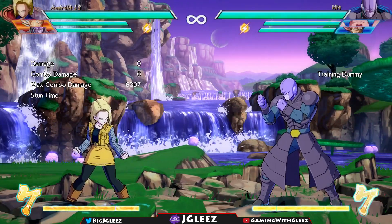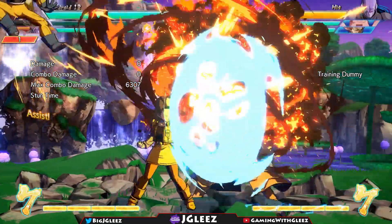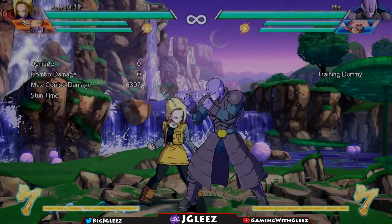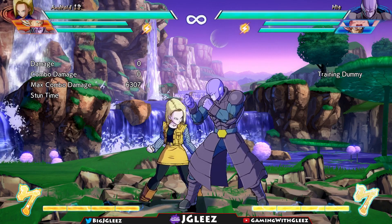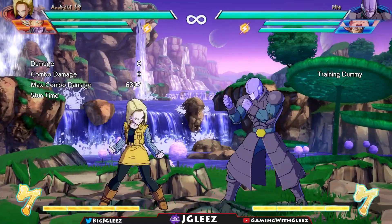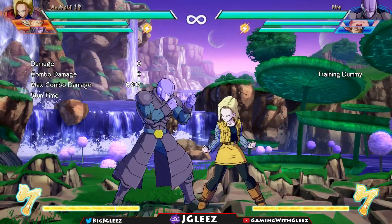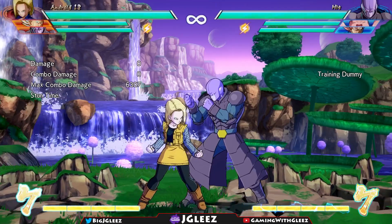The next thing we're going to talk about is using our assists to extend pressure. We have Vegeta out there shooting projectiles, and Hit coming in kicking him so I can extend pressure. It puts my opponent in block stun. With that extra block stun we're able to stay plus, meaning we recover before our opponent and I can continue hitting buttons. You can also use the instant air dash to dash over him and mix him up that way, getting a cross-up.